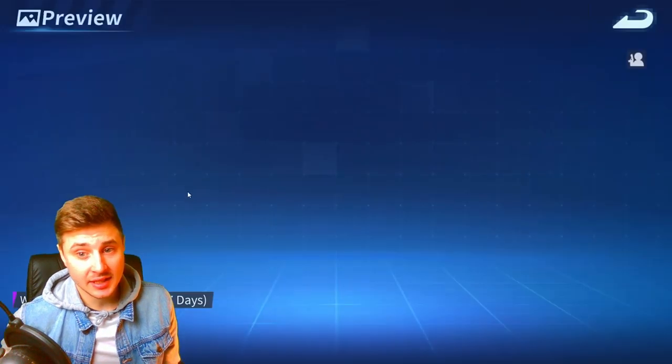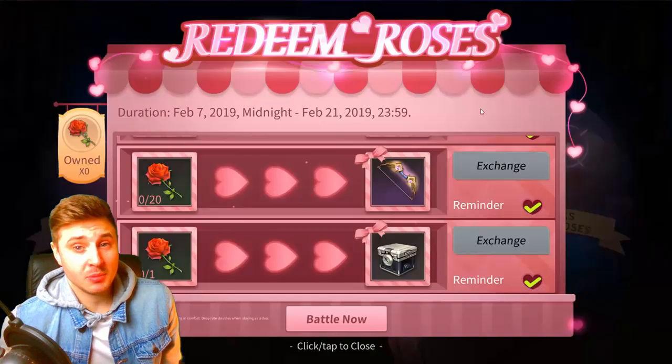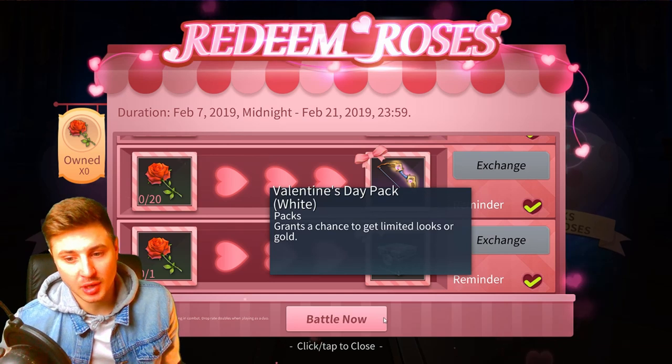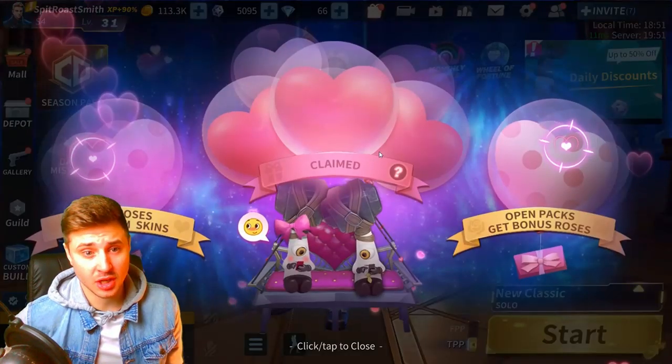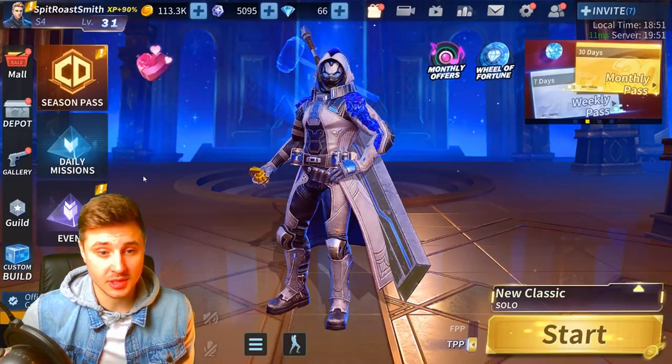The next one — at 20 roses you can get a Golden Bow. No one uses the bow in the game so I don't know why they're still adding skins for that. And then at one rose you can open some normal supply boxes, which is pretty pointless. I've got zero roses at the moment so I'm not doing very well, but there you go — you can get some extra free stuff just for collecting those roses.